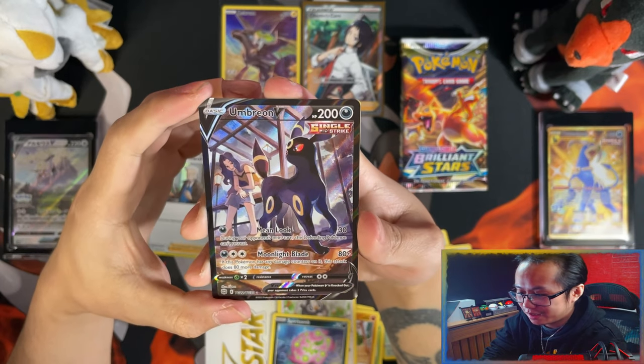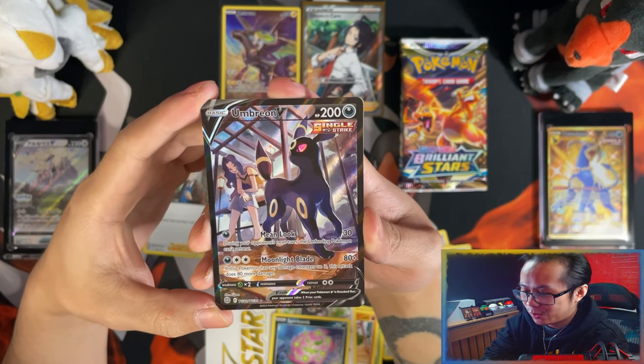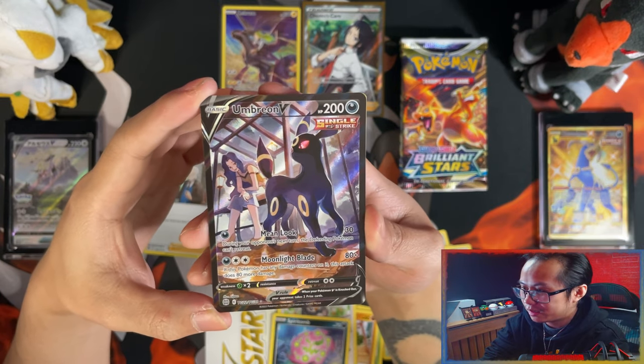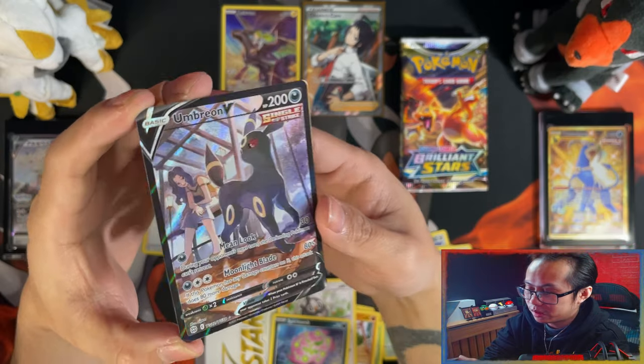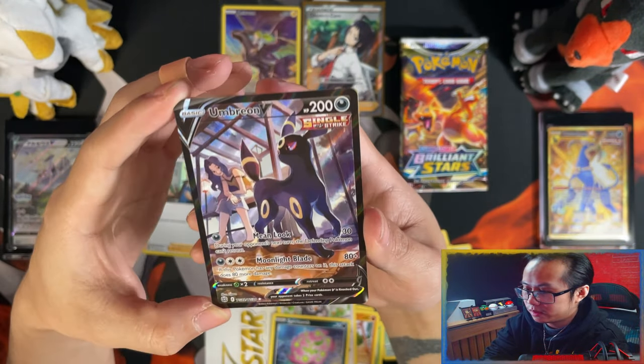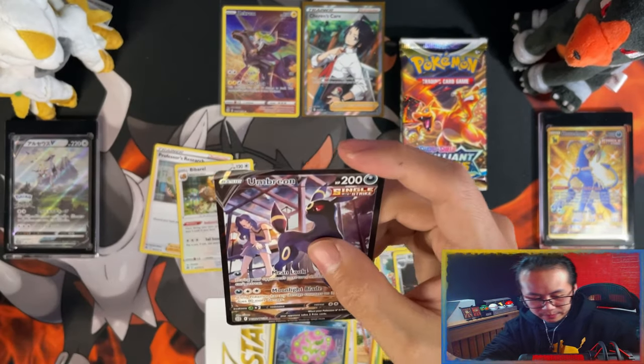Umbreon V! Yesss! Umbreon V Trainer Gallery pull — one that I need for the binder. Perfect. Oh my days. And obviously there might be something at the back because this is the reverse slot. Is there anything at the back? Nope, just a Barrow Hollow. So — already — this box, Pokemon Center Elite Trainer Box, beautiful.